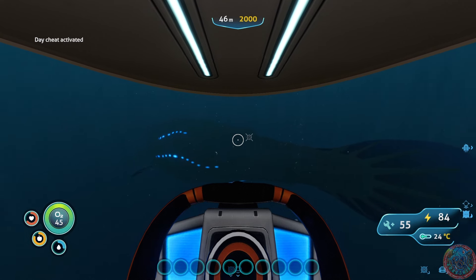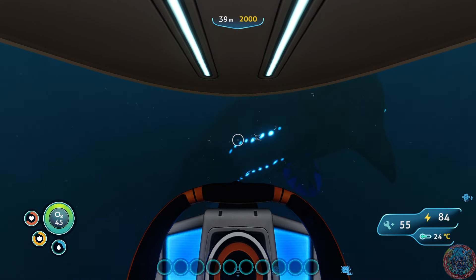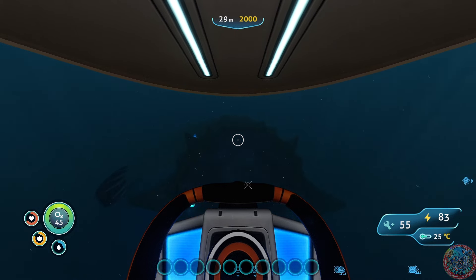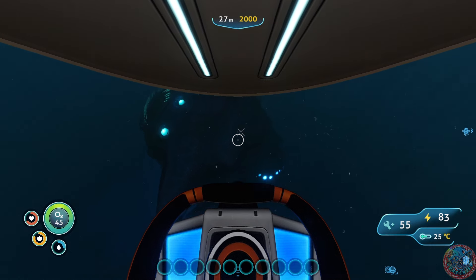Let's get a good look at this guy. He looks a little bit longer — not quite as short as the other one, but he definitely has a longer tail. His eyes have a blue glow to them, while the other one has more of a yellow glow.